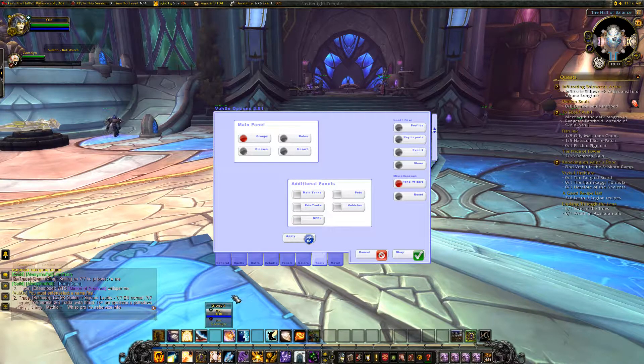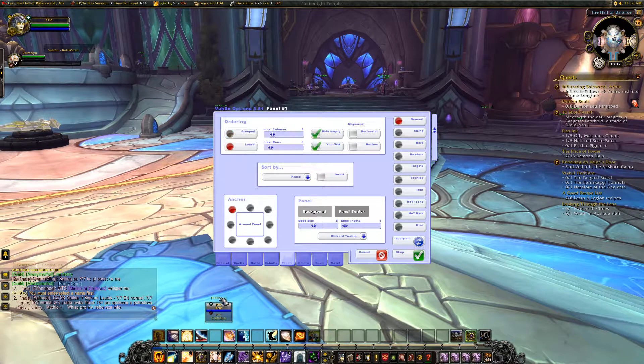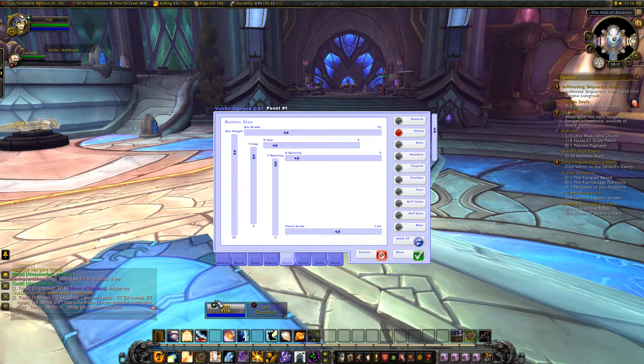I like mine horizontal at the bottom, so I'm just going to move the group down to the bottom. I'm going to go back to Panels, click Loose, get rid of that header, and put them horizontal.